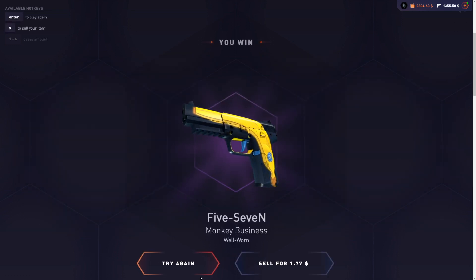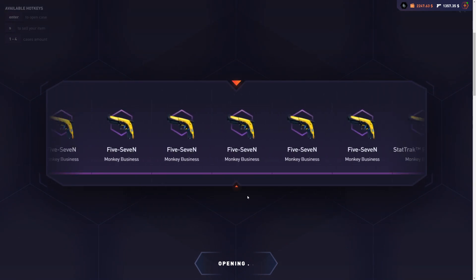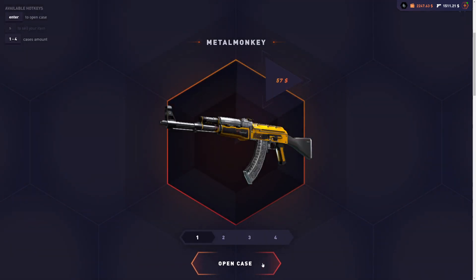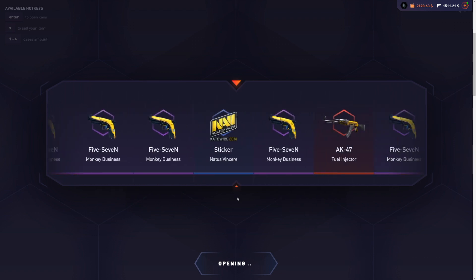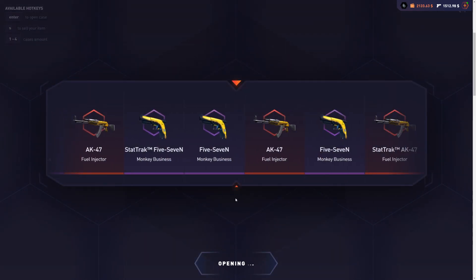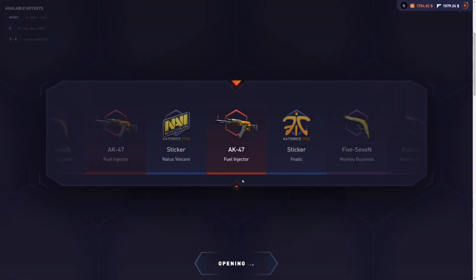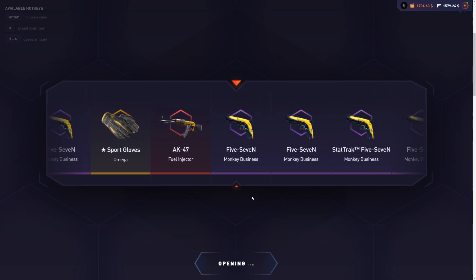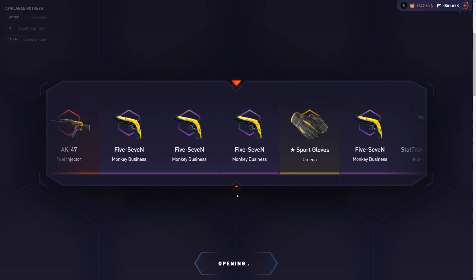We're probably gonna see a lot of low-value items now. We're still not in profit in this case — we're very close, but now we're actually in profit. We're basically in profit now, so anything we get from now on is pure profit on the Metal Monkey case. We only got a few cases left, closing in on $1,500 spent. Profit is profit.